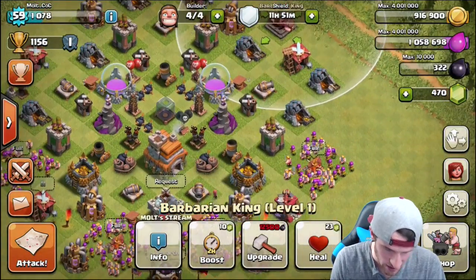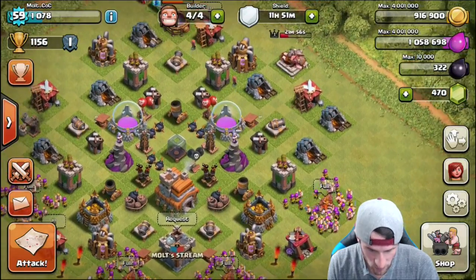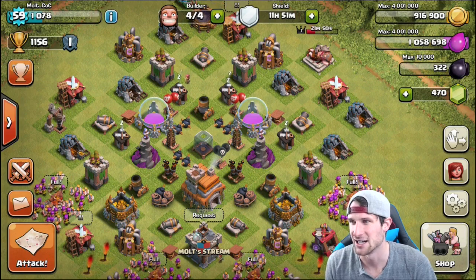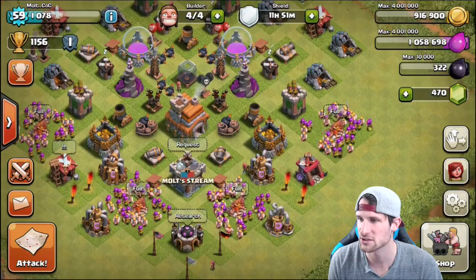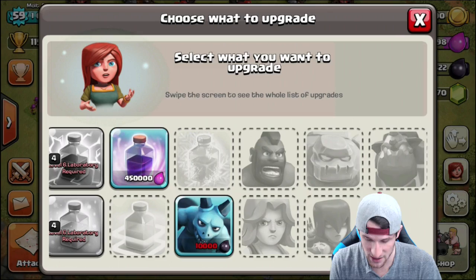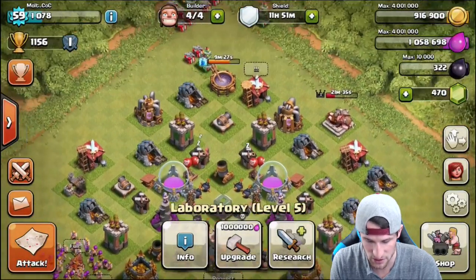He is chilling back here. Honestly, we probably need to throw him up into the base somewhere, but I'm not too sure where because everything is laid out perfectly. We do still need our dark elixir. I'm not sure — let's see what we can research. I don't think we can upgrade that — no, we can't. So we can research our healers right now, but we could also research our rage spell, but I don't really use those.